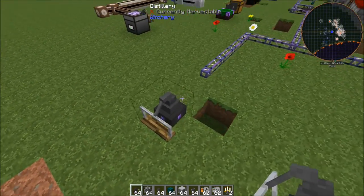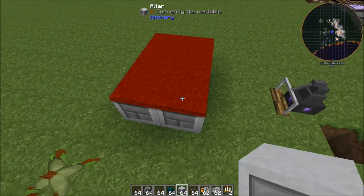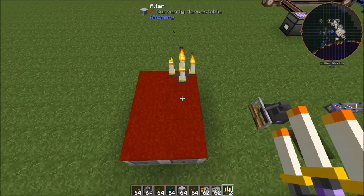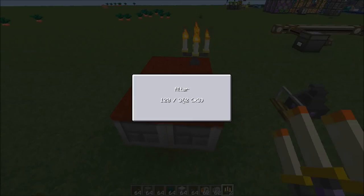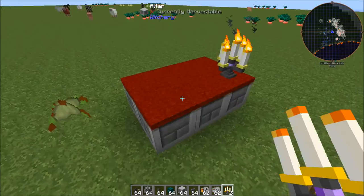We'll throw down our distillery and we're also going to set up an altar because it does require a little bit of altar power. You can make it more elaborate if you want to, but for the sake of the tutorial we're just going to do a candelabra on an altar because that should run this just fine.